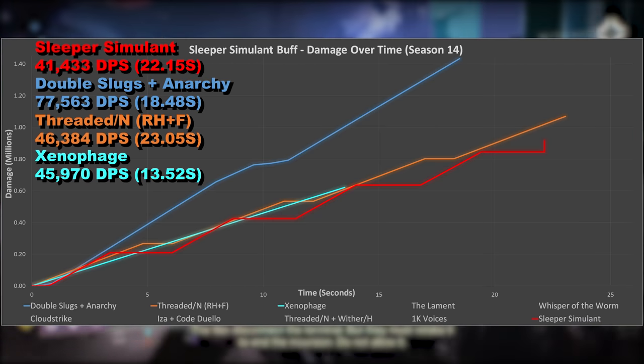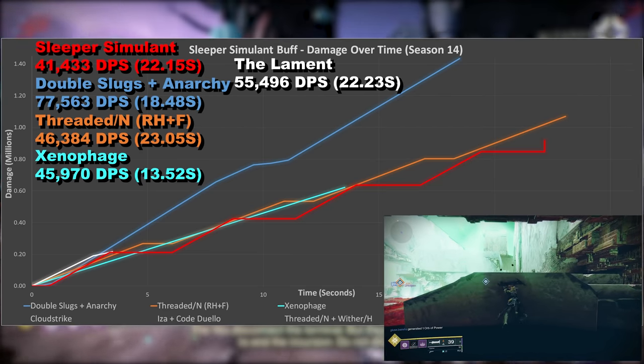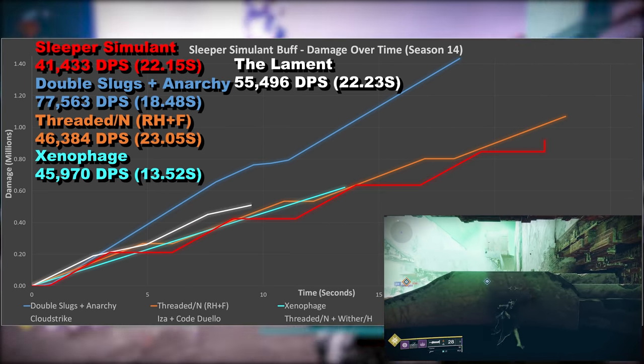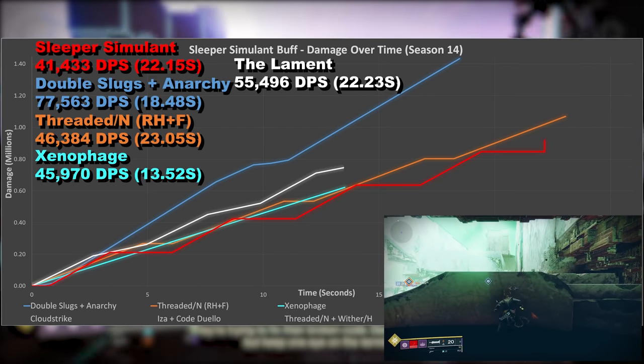The Lament now, and I don't expect Sleeper to do as much as this. It's an exotic sword, and that excellent damaging DPS comes at the cost of high risk of death. Not to mention there are a lot of enemies in the game that hover off the ground, making it difficult to reliably inflict damage with a sword.